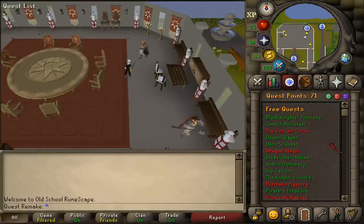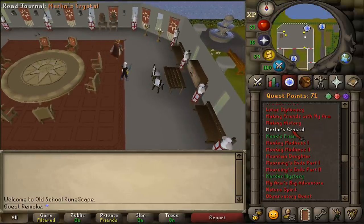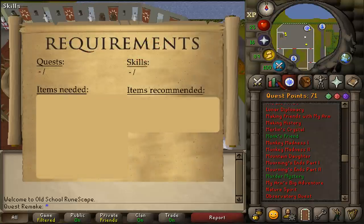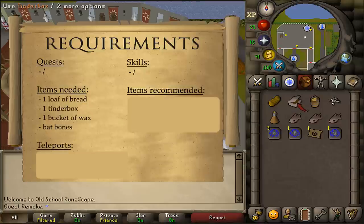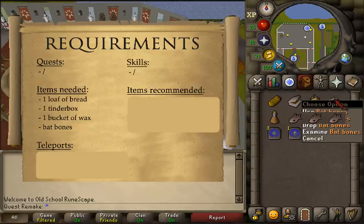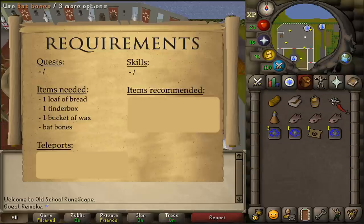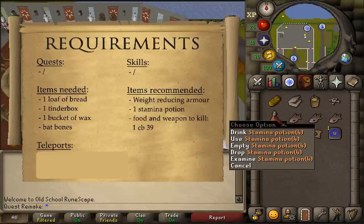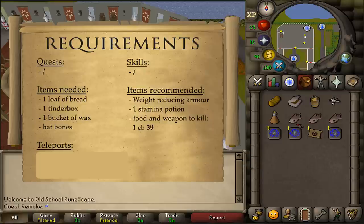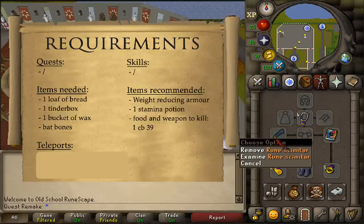Hi and welcome to my quick guide of the quest Merlin's Crystal. There are no quest or stats requirements. The items needed are a loaf of bread, a tinderbox, a bucket of wax, and some bat bones. If you can't get hold of the final two items, watch my older guide where I get these myself. For recommended items, some weight-reducing armor and one stamina potion should be enough, plus some food and a weapon to kill a combat 37. There are no safe spots available.